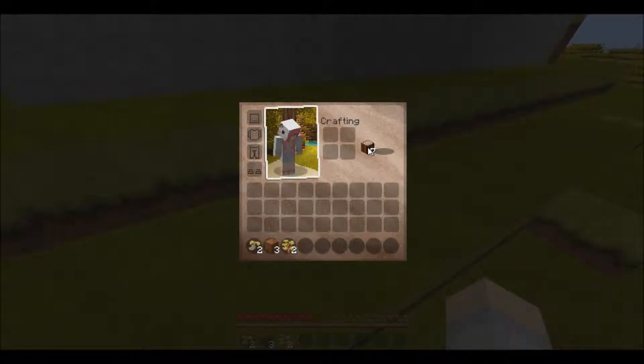You can open up your inventory — whatever your inventory key is — and you use one of your logs, you left click and place one down in there. Then you can hold left click and just go all around in this little crafting area to make a crafting table.